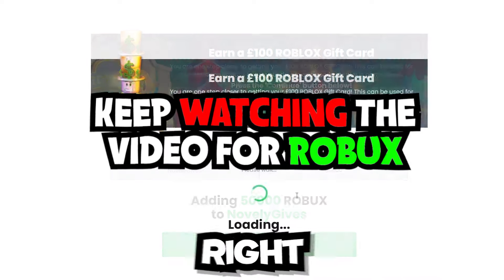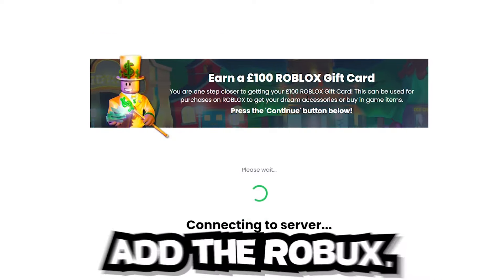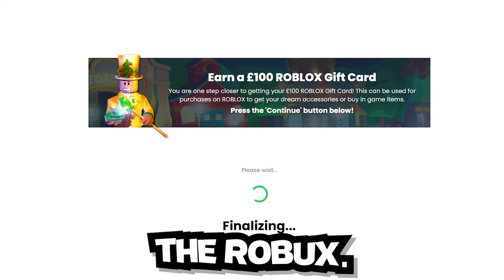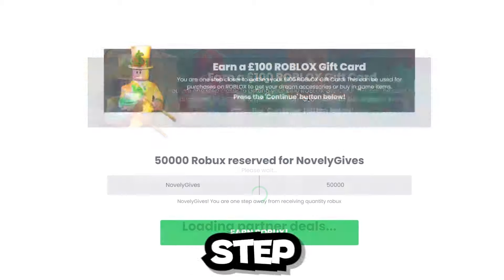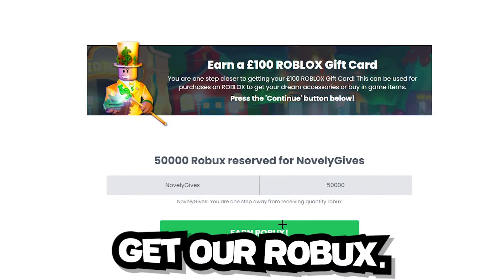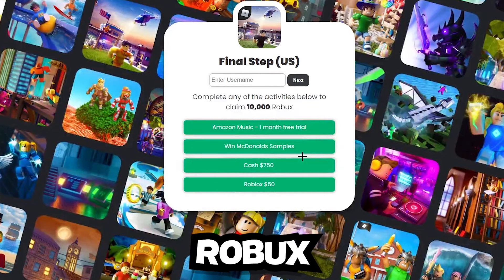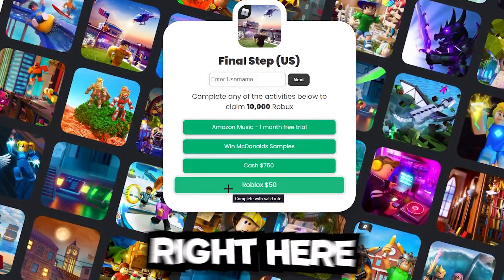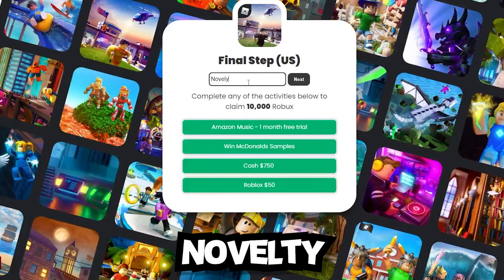What's going to happen is it will prepare the Robux for your account. Click Add Now and it will add the Robux. All we have to do is let it load the final step, then click Earn Robux, and type in your username.